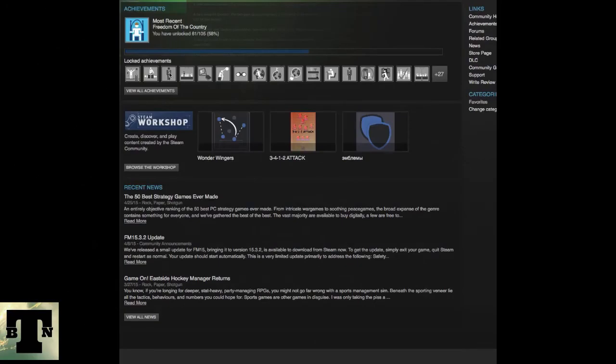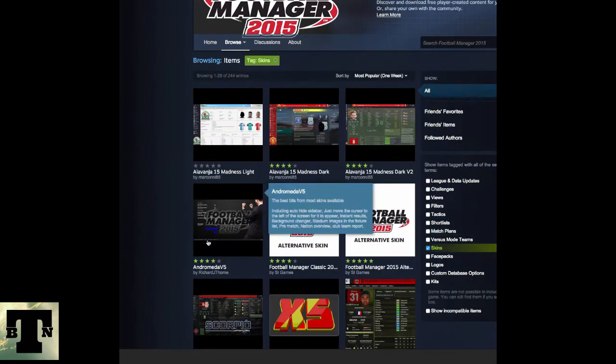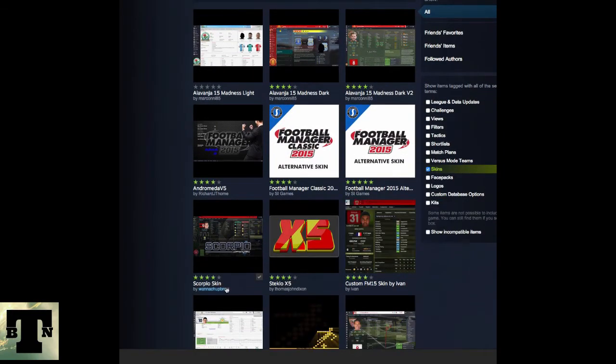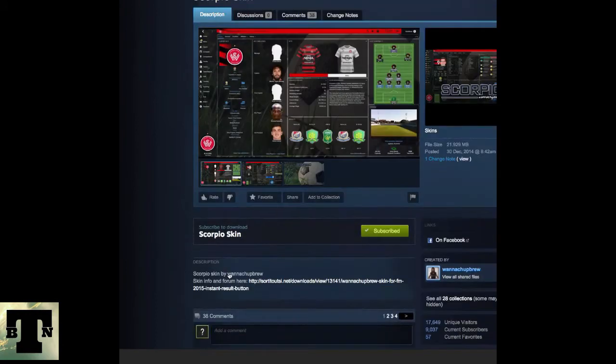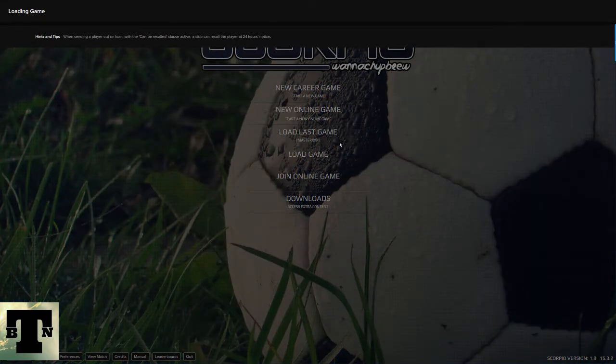So if you want to get the Scorpio skin to show player roles, you'll have to go to the Scorpio skin on Steam Workshop and subscribe to it. Each time you start up the game it will check your Scorpio Steam version. I would suggest that if you want to see player opposition roles, you delete the version you got from FMScout and just use the one from the Scorpio Steam Workshop.